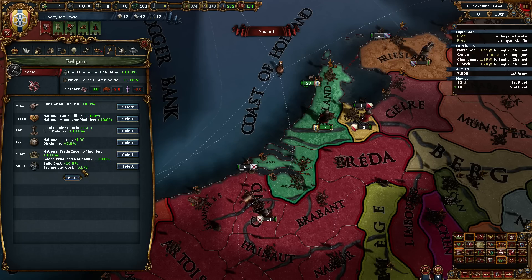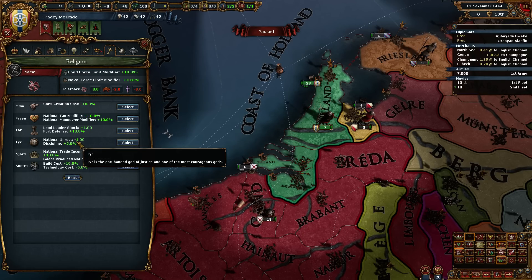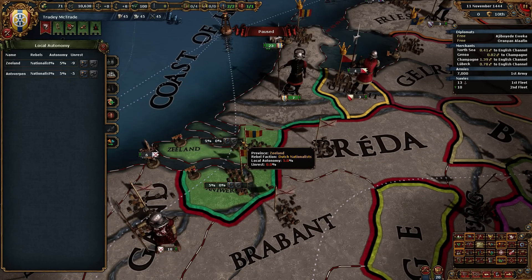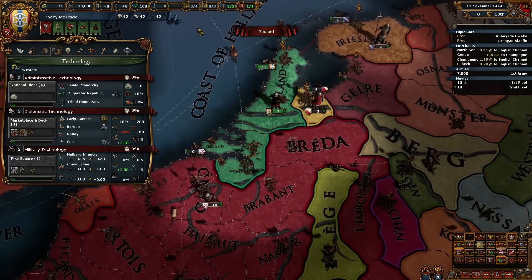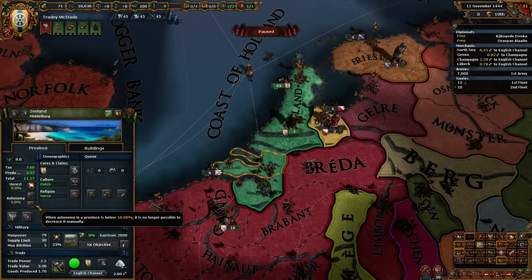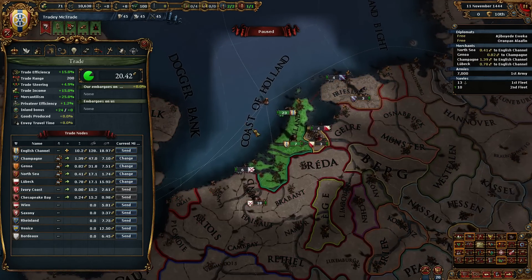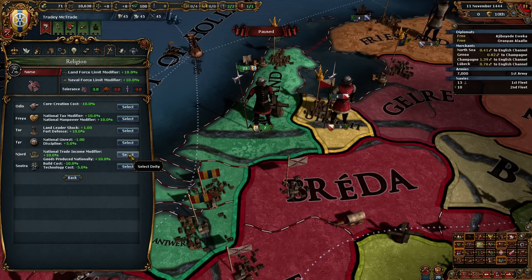Then maybe switch over to build costs and tech costs for a while to get caught up on technology. For now I think early game what we might need is probably gonna be discipline, maybe? We don't have any unrest - we have negative nine unrest. I think it's pretty safe to assume the majority of our income is gonna come from trade, right? Let's go with National Trade Income modifier - see if we can take off early on. 10% more trade income will make a big difference, I think.